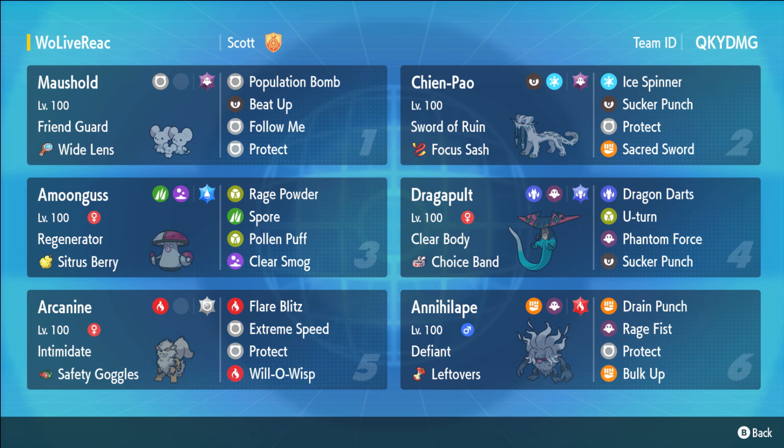I'll put the paste in the description. I'm running Adamant with 36 Attack investment, so not much at all, but with Chien-Pao it makes up for it and you do quite a bit of chip damage. With Maushold we have Annihilate - it's a very common core, very good duo. I think it's great into the Ruin ones. Amoonguss is just a fantastic support, really good at redirecting to allow our Dragapult to start clicking banded attacks.